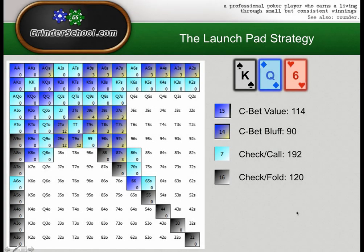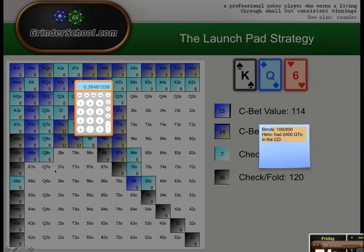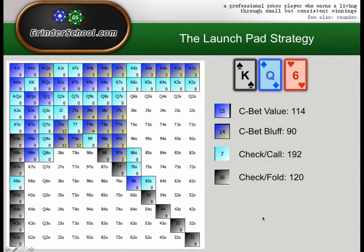If villain makes a two-thirds pot bet as a pure bluff he needs 40% fold equity — not 33%, I misspoke earlier. Sorry about that. So he needs us to fold 40% to break even, and we fold 38%. That's pretty good — we're making it slightly bad for him to bluff any two cards and give up the turn. We're very nicely balanced here with our check-fold and check-call range.